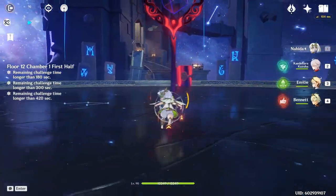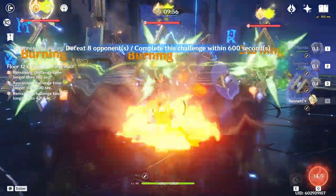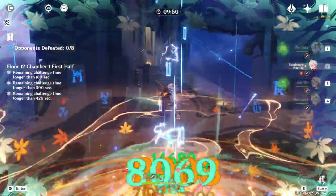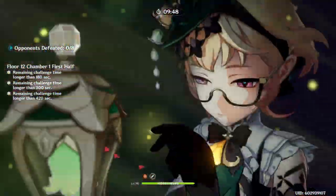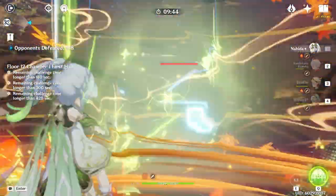Hello everyone. Now that the first character that specifically synergizes with Burning, namely Emily, is released, I feel like it's a good time to have a talk about it. This is not a guide in any shape or form — this video doesn't have any other purpose than sharing my thoughts on potential problems with the Burning reaction itself and maybe spark a discussion in the process.